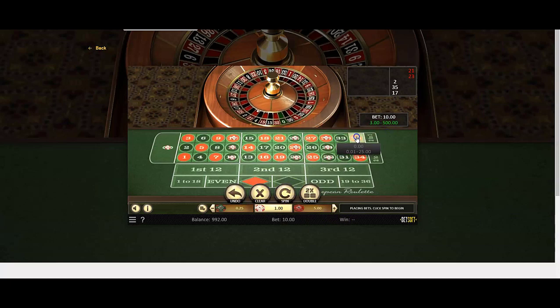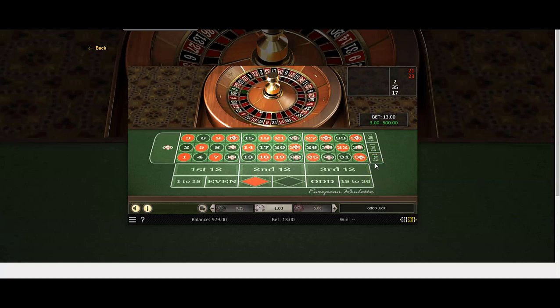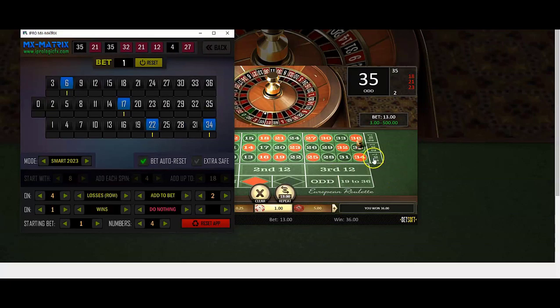Tough wheel. But not tough enough — we're at 1002, which is a good sign. Put in 35, 6, 17, 22, 24.